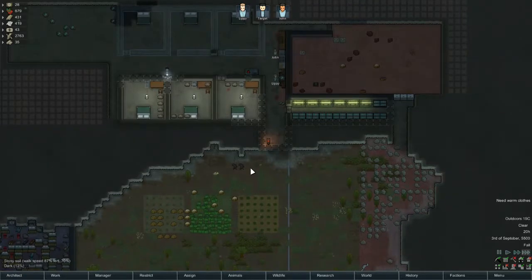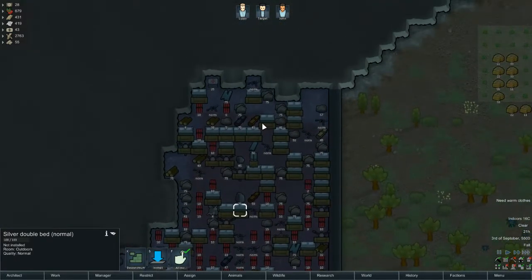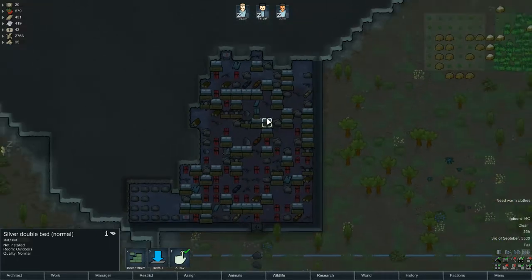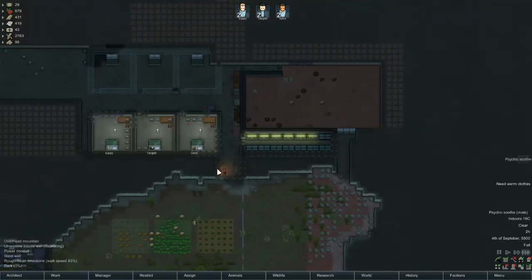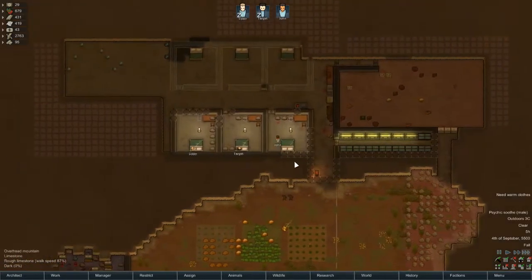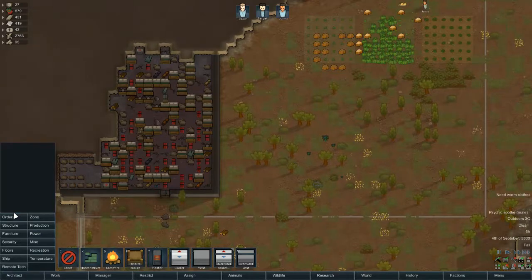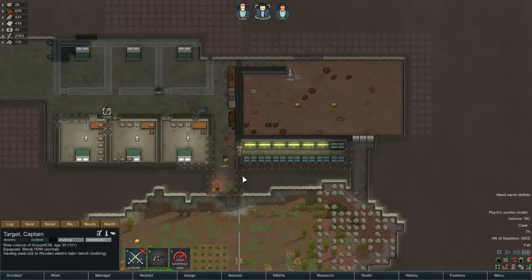Eventually this place will be built up properly. I keep thinking maybe we should deconstruct some of the beds, because we're never going to use that many beds and they're all made of silver — so it's money. But I don't want to. We started with them and I want to keep them. Target, how about you prioritize that tailored bench.